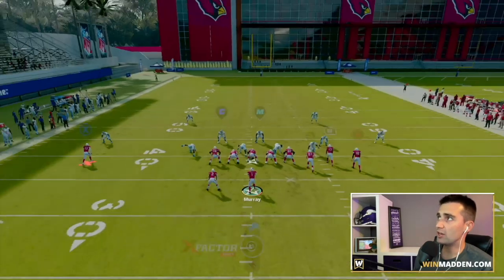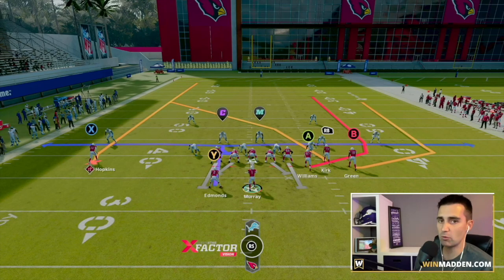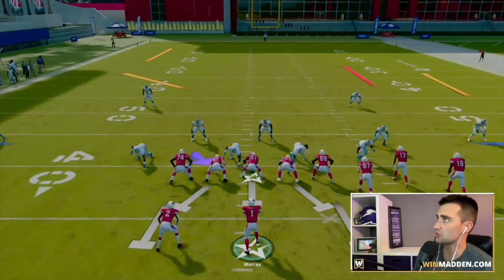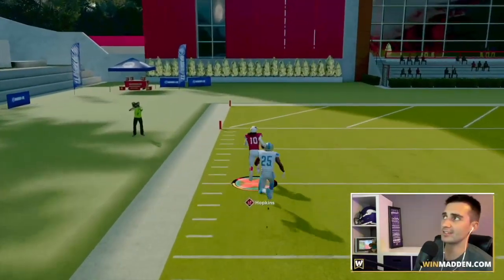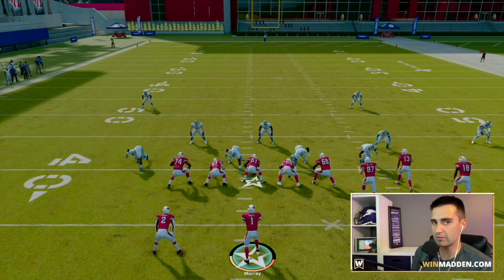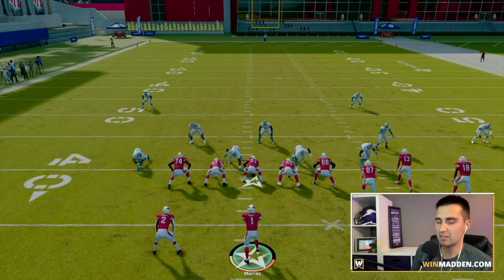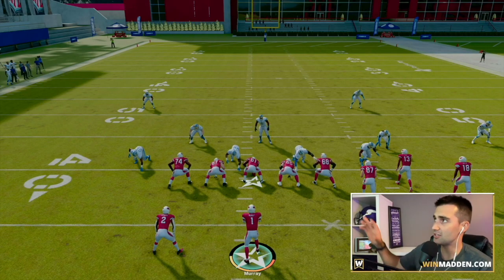Now we're going to go up against cover two. If you don't want to make any changes, you don't have to — this is actually just a huge gain against cover two as well. You're going to see DeAndre Hopkins just get wide open because the deep halves play nothing in cover two. We don't have to make any adjustments — just snap the ball. Easy bullet pass, one-play score against cover two. It beats cover three, it beats cover two, it beats everything.